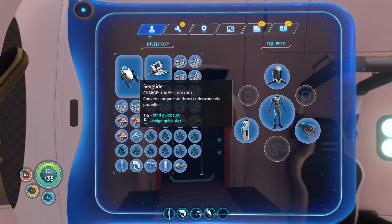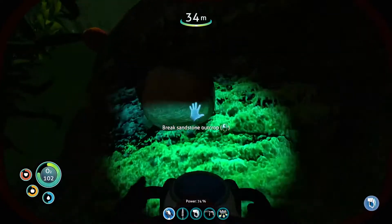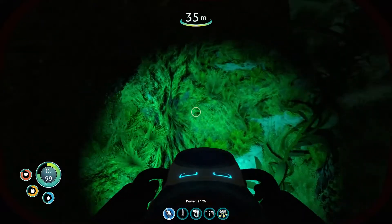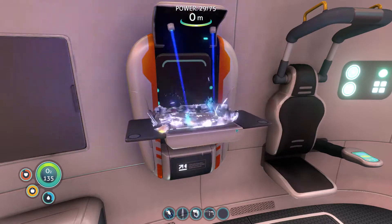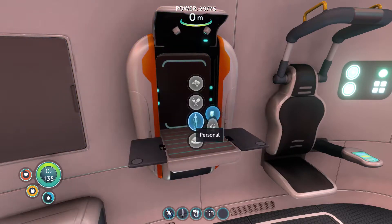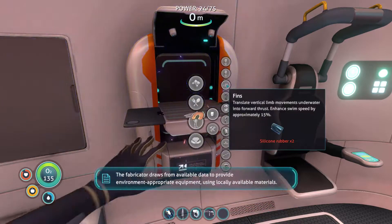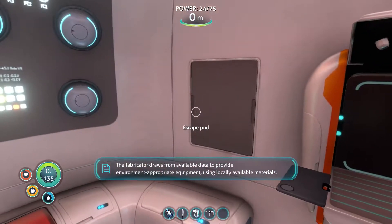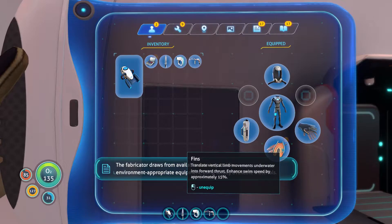I 100% agree with that message. I'm gonna make this one knife — two, three, four. Nice, more silver! Here we go. So we can finally now make a wiring kit, which I'm just gonna make. And we can also make fins, which I'm gonna do now, because we need them in order to get stuff done.